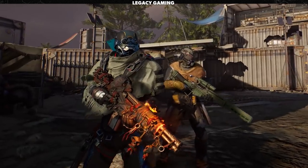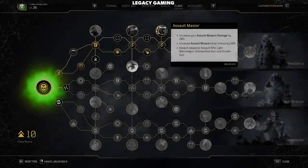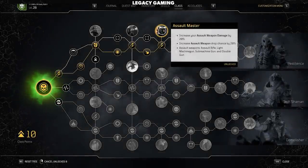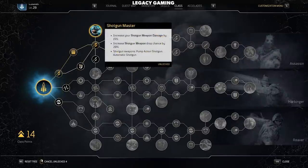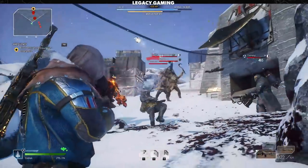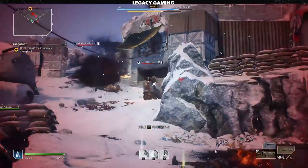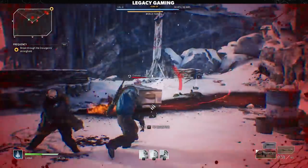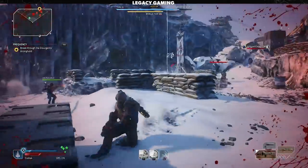You might also be interested to know that each class has an aptitude for finding guns of a specific type. All classes can spec into Assault Master and gain a 20% increased chance of finding assault-based weapons. Each class also has their own specific weapon mastery — for example, Tricksters can get Shotgun Mastery for an improved 20% chance to find shotguns. If you're on the hunt for specific legendaries or epic upgrades, this may be the key to finding the exact gun type you want.